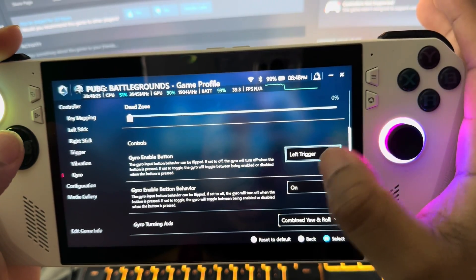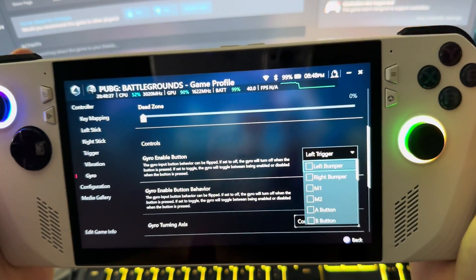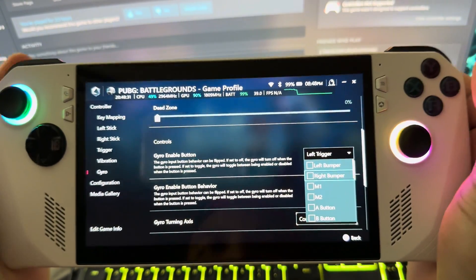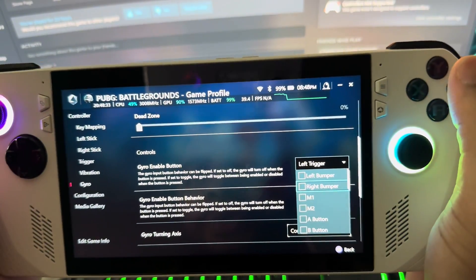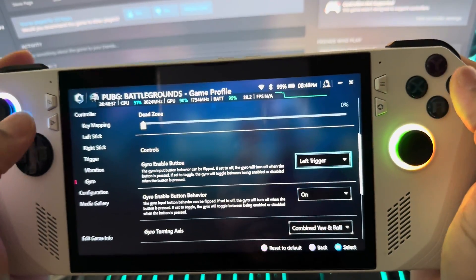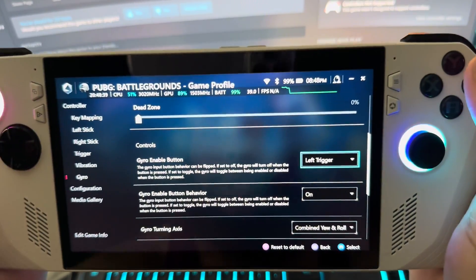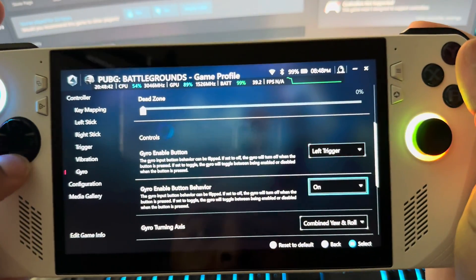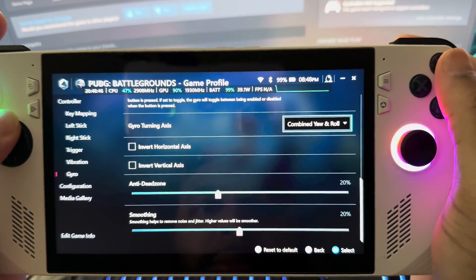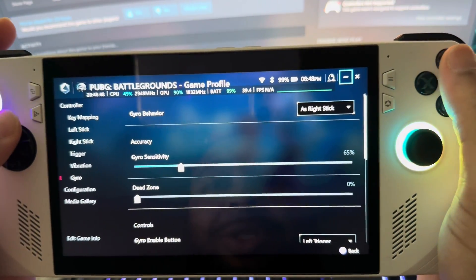I got it set to what activates the gyro, because if you leave it off, it's going to try to move whenever you're moving the controller — even if you run around not aiming, it's going to be trying to move with gyro. If you want it like that, fine, but I just set it to left trigger. So when I aim, I can aim with the gyro. That's how I got it. I haven't really messed with it too much.